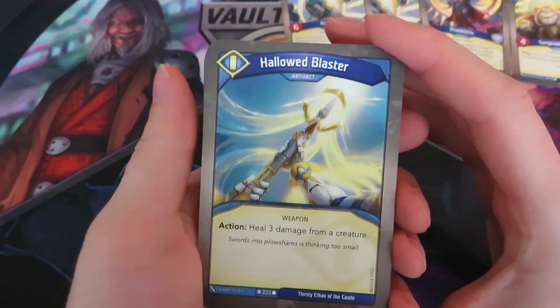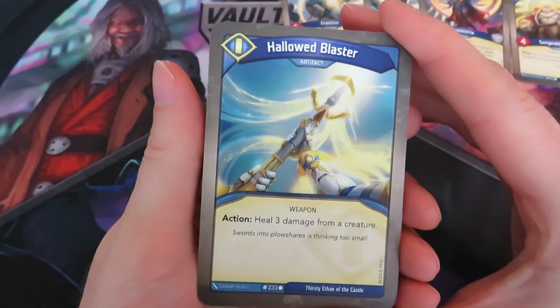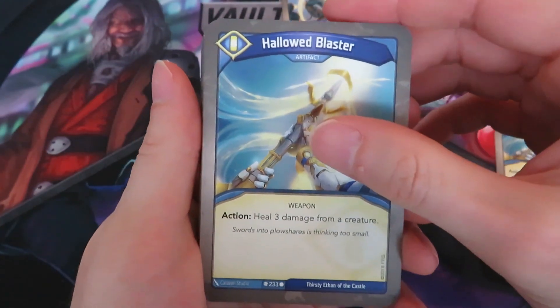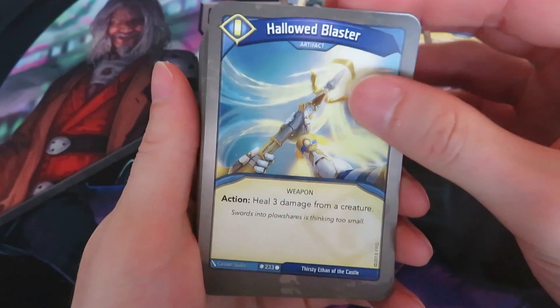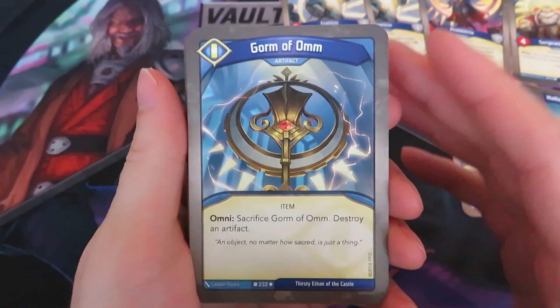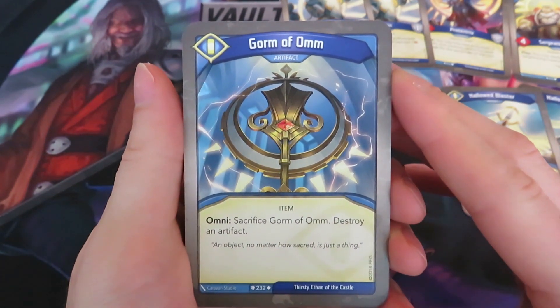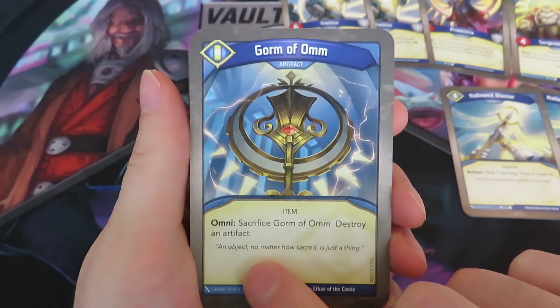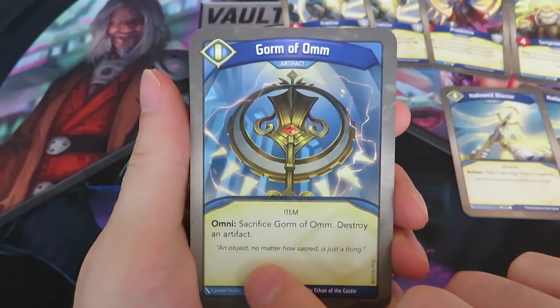We've got a Hallowed Blaster, an artifact with an action: heal three damage for a creature. Okay, that's fine. Another Hallowed Blaster — wow, too many artifacts. And another artifact: Gorom of Om. It's an Omni ability — sacrifice Gorom of Om, destroy an artifact. So it's a one-time use.